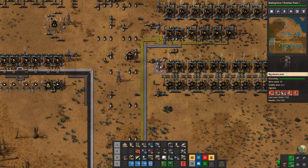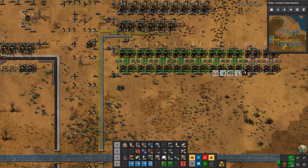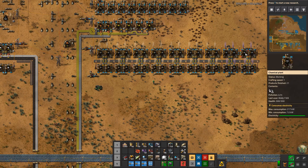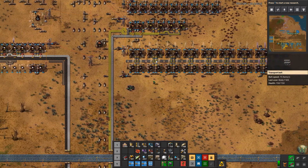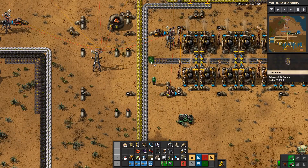That'll make a large amount of solid fuel. Actually we have 36 machines here, but the idea is we're making almost a whole belt out of light oil and then supplementing it when we need to with solid fuel made from petroleum gas. Since the petroleum gas is here on the end of the belt it gets used first — the pieces of solid fuel will just keep going right past the other chemical plants.